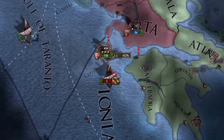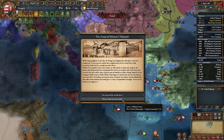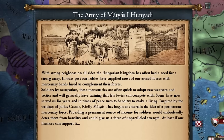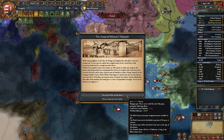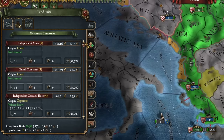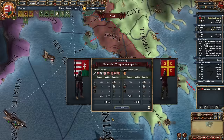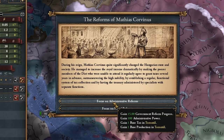I couldn't believe I got to that island, because the Byzantine fleet is bigger than mine. With strong neighbors on all sides, the Hungarian Kingdom has often had a need for a strong army. In wars past, our nobles supplied most of our armed forces with mercenary bands hired to complement their forces. I think I will invest in that black army — let's see how it performs. The cost is small, but where is that black army for hire? They showed up after a month. Byzantium fell and was reborn like a phoenix from the ashes, but as a duchy.